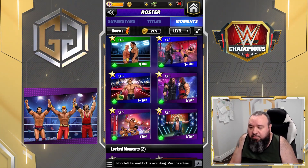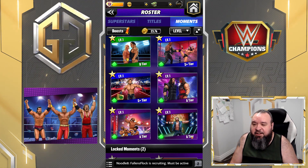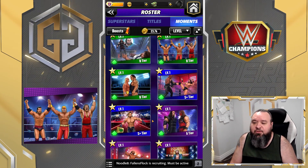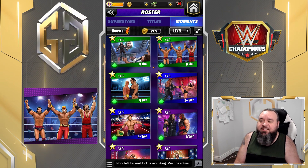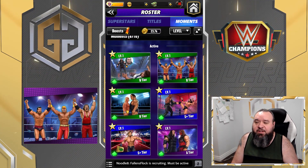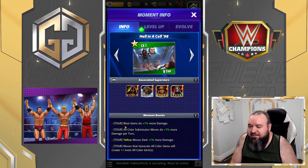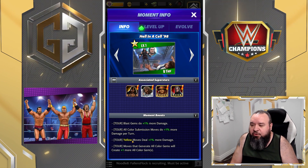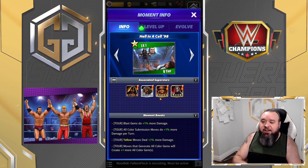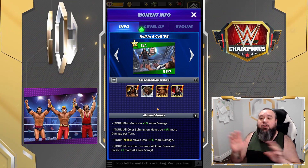The star level determines the max level you can bring a moment to. The level is how strong the moment is going to be, and the tier is mostly how rare or how powerful it is. To see what a moment actually does, I'll pick this one here — it's the one everyone got for free. It says at the bottom: this one is for tours only and will only affect those four specific characters.